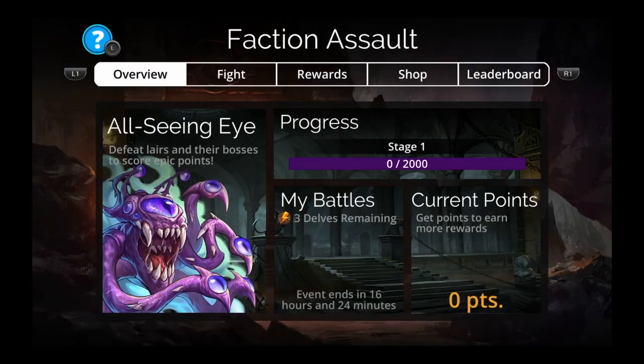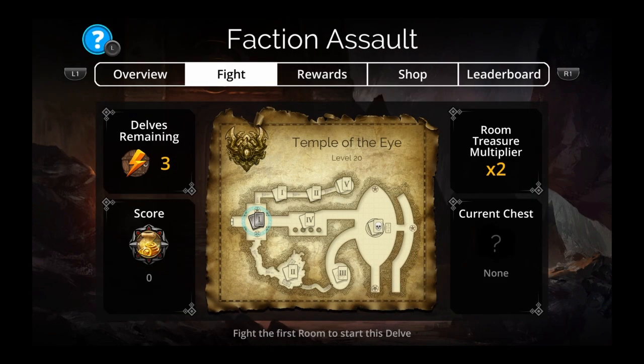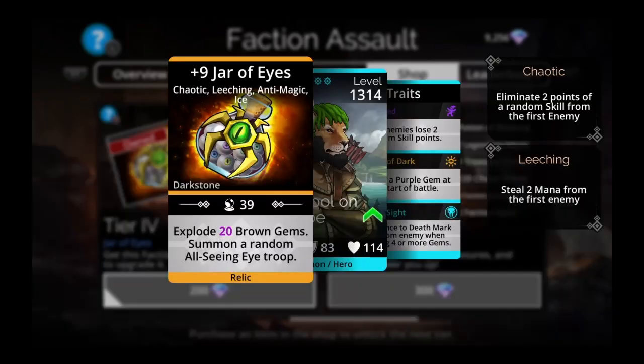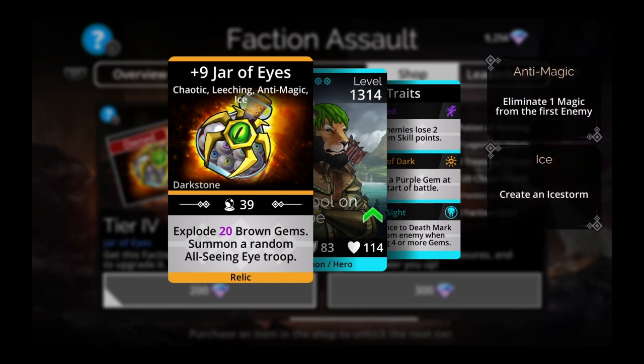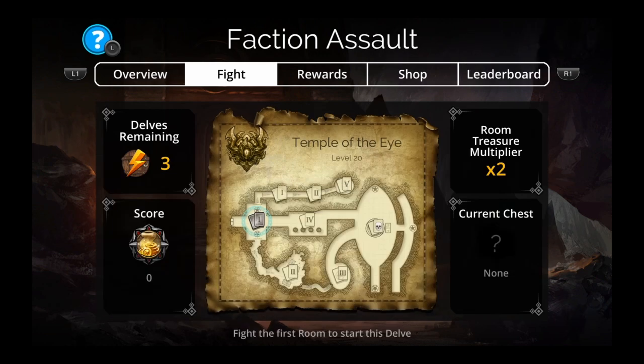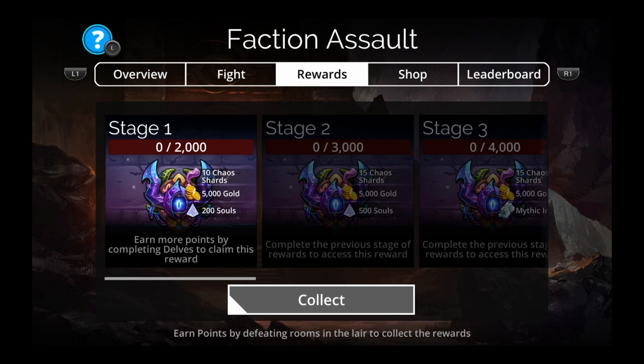First thing you do is go to the shop. If you don't have Jar of Eyes, I recommend you get it. It's really good — it has a Blue Storm on it, a Summon, and Explodes Brown. I would definitely recommend getting that, and that's probably something I wouldn't have mentioned in the very short video, so you get a little bit more information in this video today.